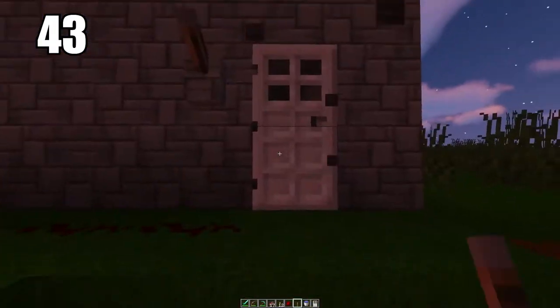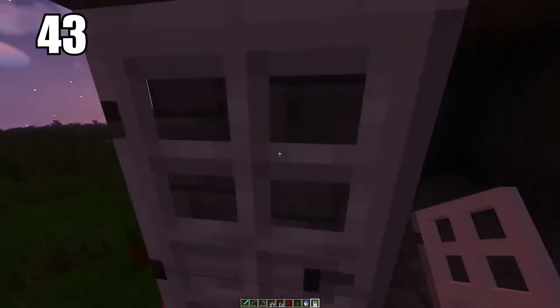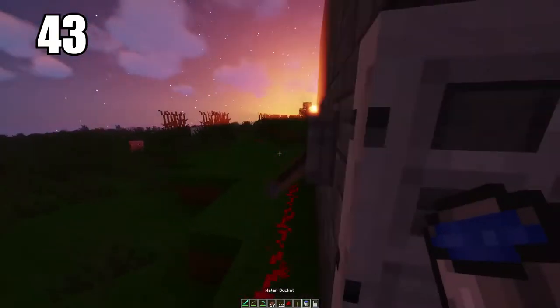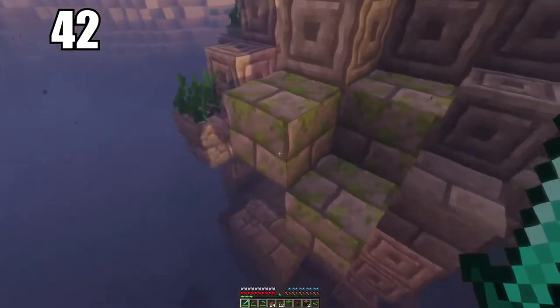Number 43 is using redstone to make safety doors. The best way to use excess redstone is to make some kind of safe for your valuables and make it so only an iron door will open with redstone. You can open it from wherever the trail leaves — wherever you want the lever to be — and it's a great way to hide all your valuables.